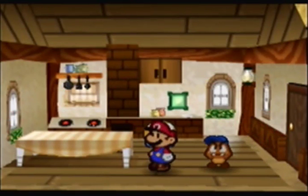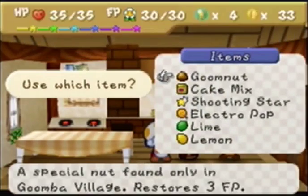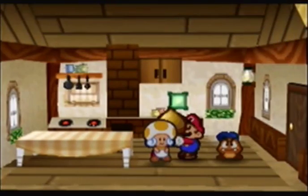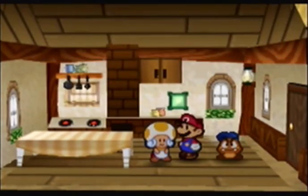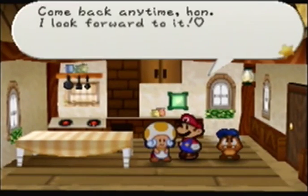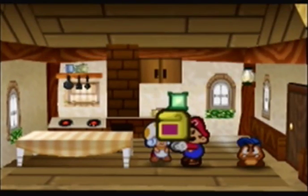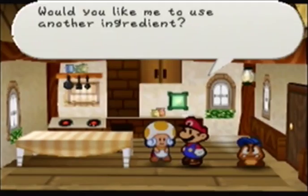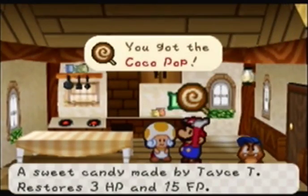First up, we're going to give Tayce T. a doom nut and a cake mix, which will give us a big cookie. Next, if you give her a cake mix and a coconut, you'll get the Coco Pop — restores 3 HP and 15 FP. Next, a goon nut and a Koopa Leaf gives us a Bland Mill.